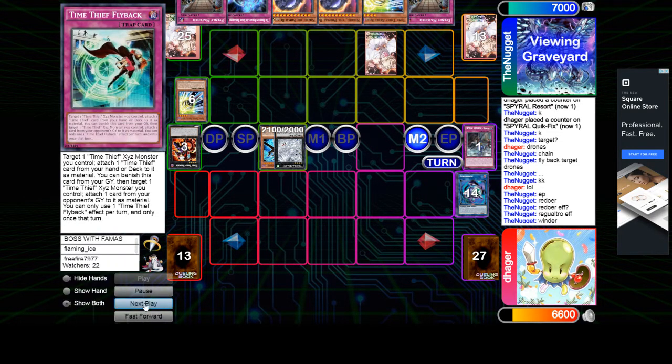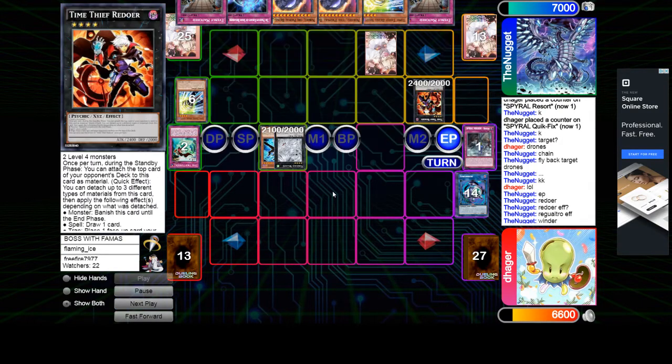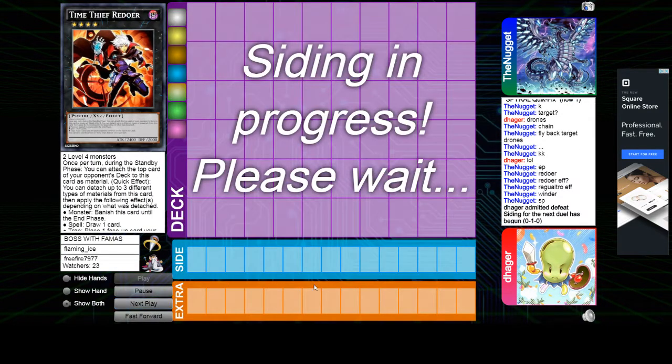He's going to set Flyback now. Redoer comes out and then he draws Armageddon Knight, and then he scoops.